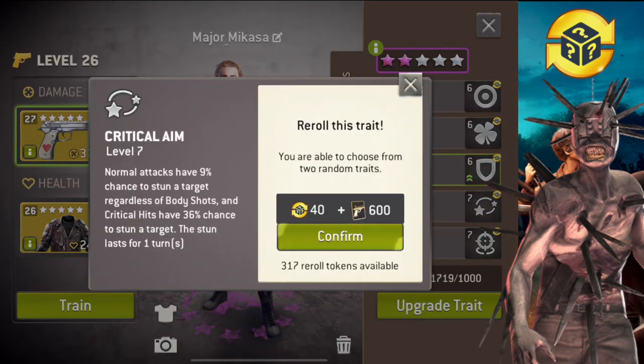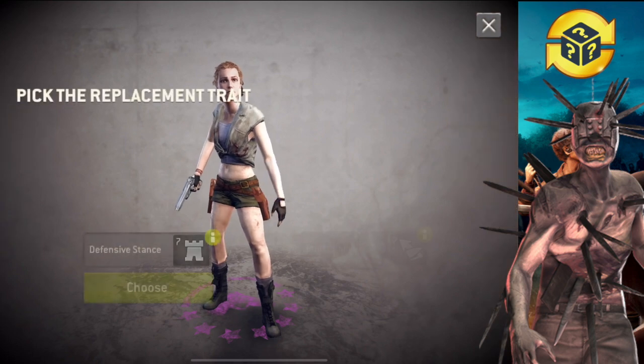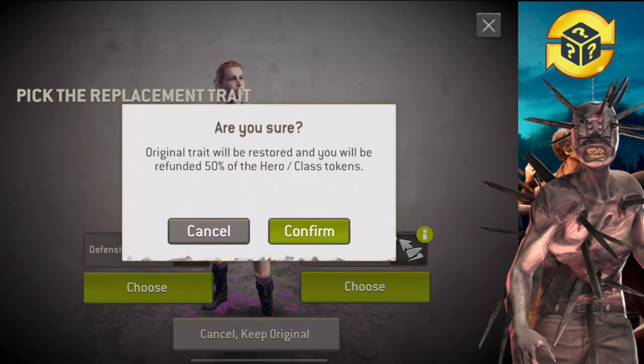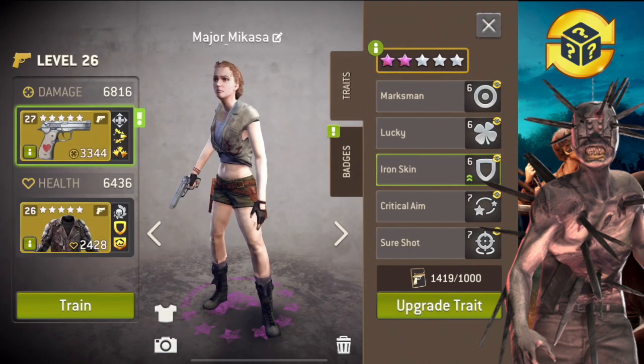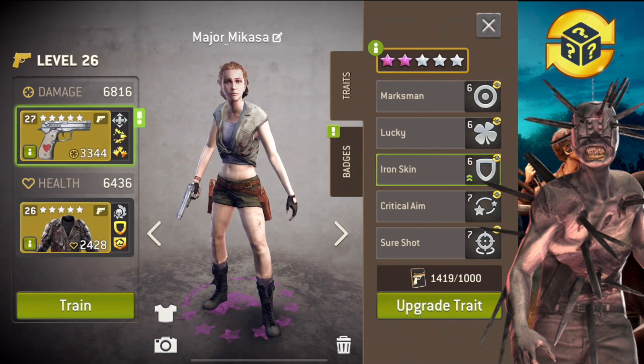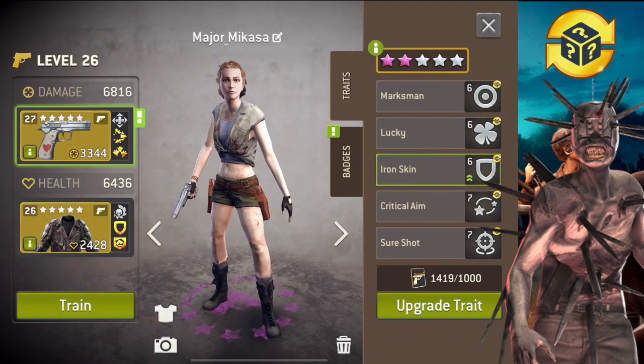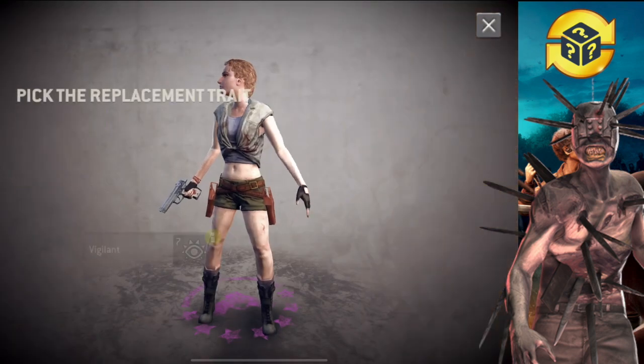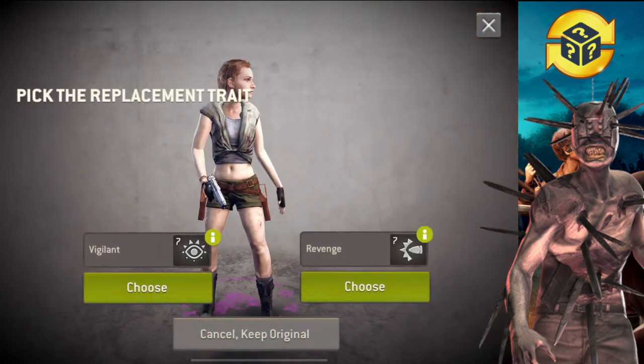Oh my god, defensive stance — I'm gonna die right now. No no, I'm gonna refund this — 50% back. I saw defensive stance and I felt bad. Let's try one more time with critical aim. Hopefully we can get something nice.